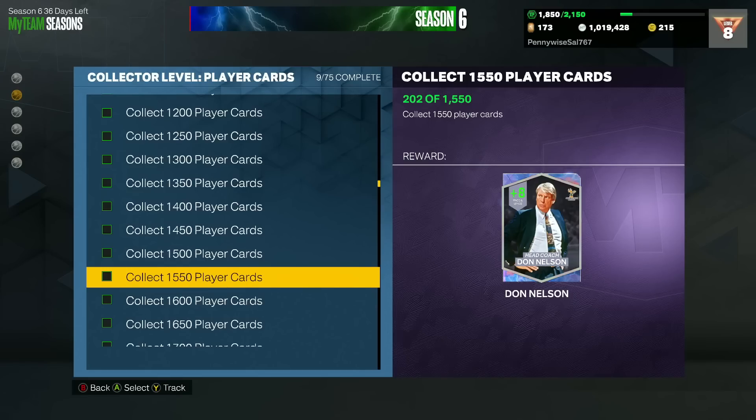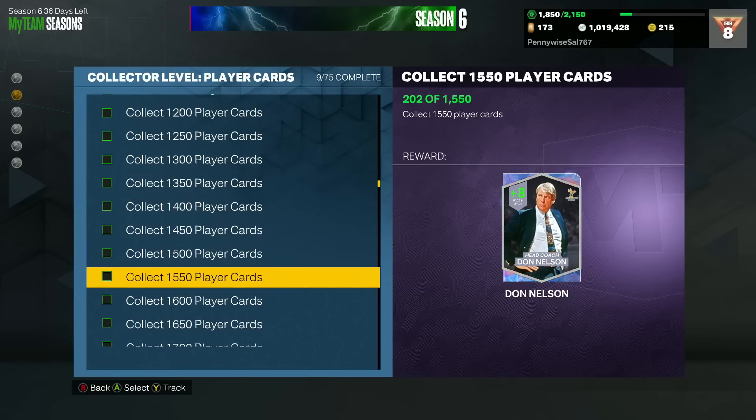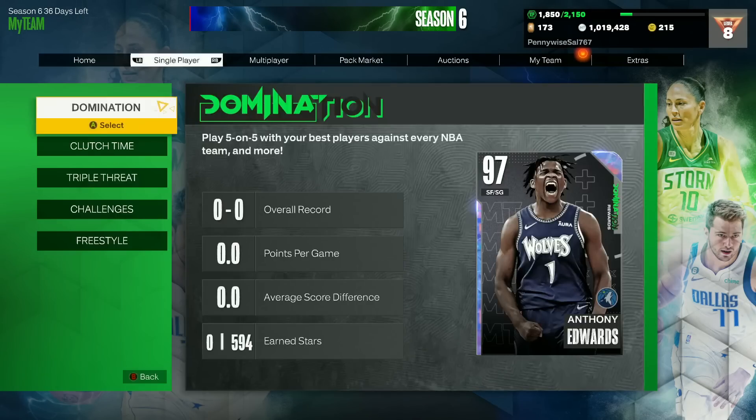In my opinion the best coach in the game currently is still this Galaxy Super Don Nelson coach. He's going to be a plus 8 pace and space, and the way you can earn him is by collecting 1,550 player cards. Pretty hard to obtain unless you've been collecting cards the entire year, but if you do get up to this, it might honestly be worth it because he'll probably be the best coach for the rest of the year.